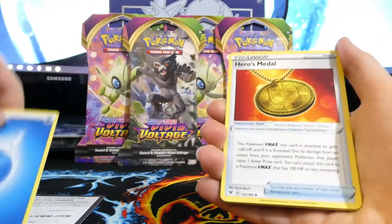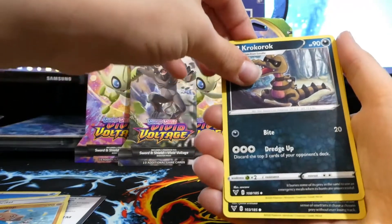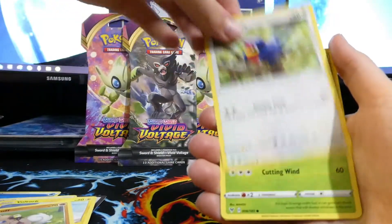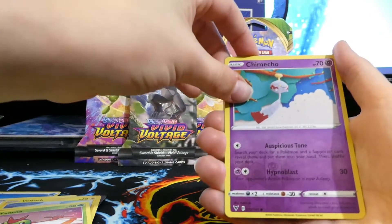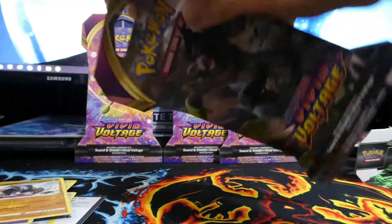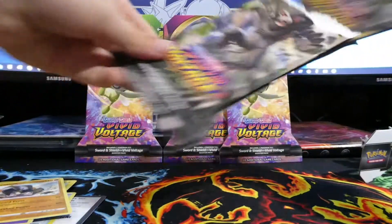Water Energy, Water Energy, Hero Medal, Hitmontop, Kricketune, Poochyena, Voltorb, Rockruff, Taillow, Yanma, Chimecho, Terrakion — first pack done! And today we are going to be trying to chase the Jumbo VMAX Pikachu, so hopefully we will be able to get it today.